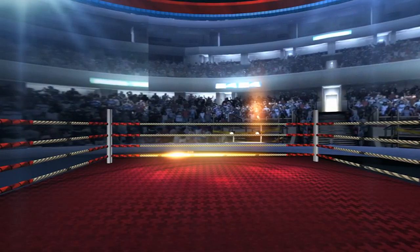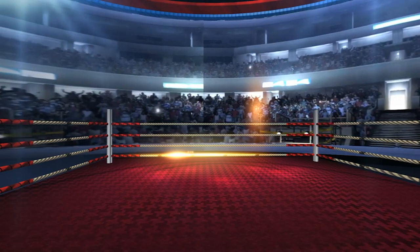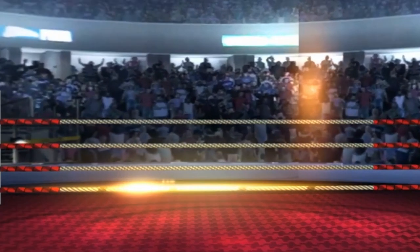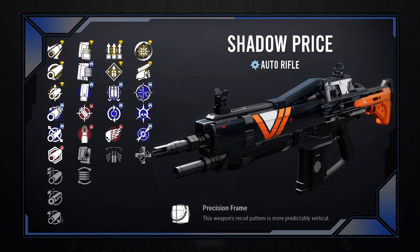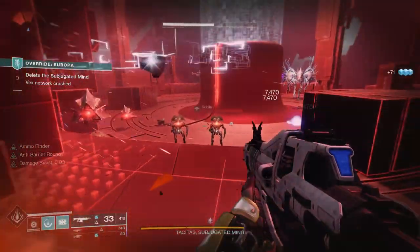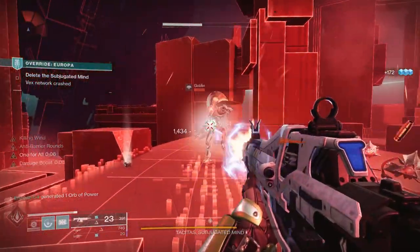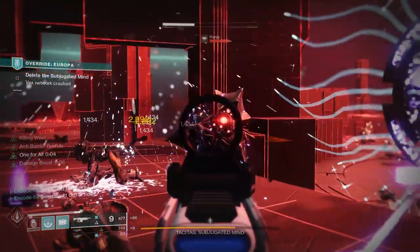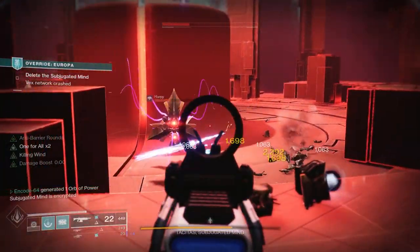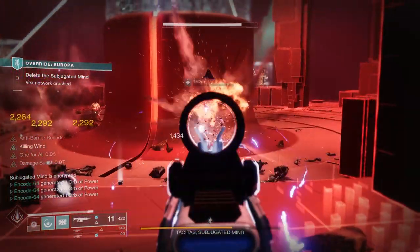This next auto rifle needs no introduction, but I'll do it anyway. Coming in at 450 rounds per minute, weighing down the inventory of any Guardian who has gotten it, slaying enemies with arc damage — we have the one, the only Shadow Price. Joking aside, the Shadow Price is a Nightfall drop weapon, meaning you need to play Nightfalls the week it is available to have a chance at getting it. This auto rifle will feel a lot like the 7th Seraph Carbine, which is a good thing — hard hitting, great range, decent recoil control, it has it all. It's also arc, allowing you to destroy shields with ease when Match Game is active, and still stunning champions at the same time.